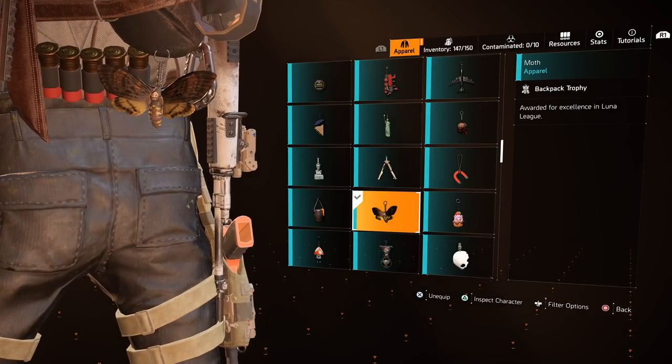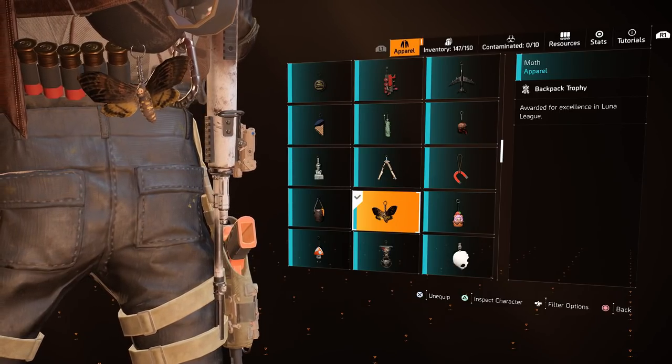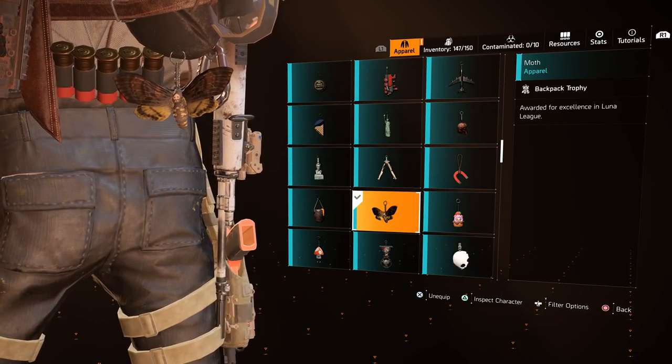The Moth was a reward during the Lunar League in Season 2 of The Division 2. It is potentially unavailable now, but if they repeat the league in another season then it will become available.